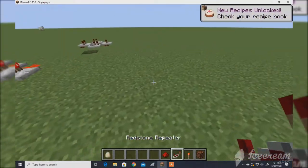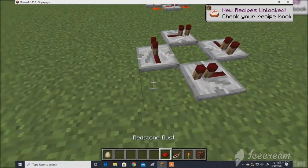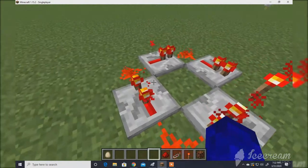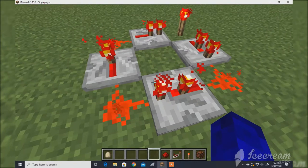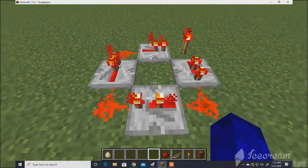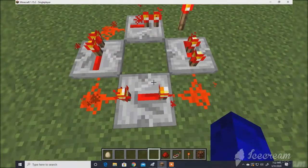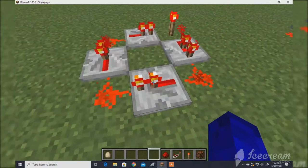Another thing you can do is, if you want the timer to not be as fast, you can actually turn it down. There are two redstone torches — one of them is just for direction, to see which way it's facing. The other torch is for how slow you want it to go. If it's four notches away, it's going to go a lot slower. But if it's closest, it's going to connect a lot faster.